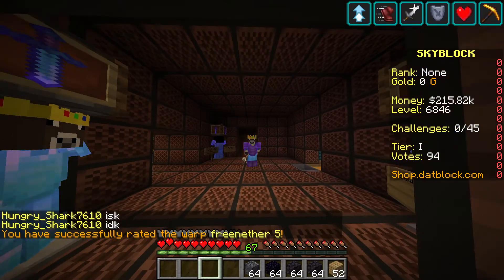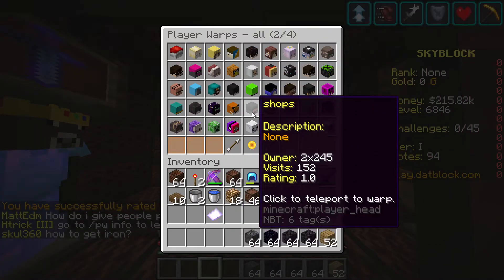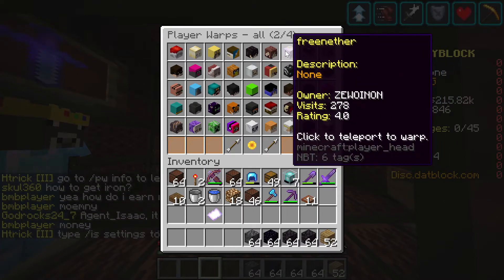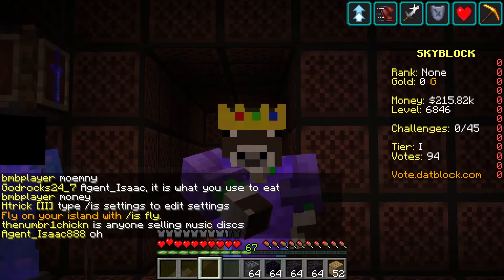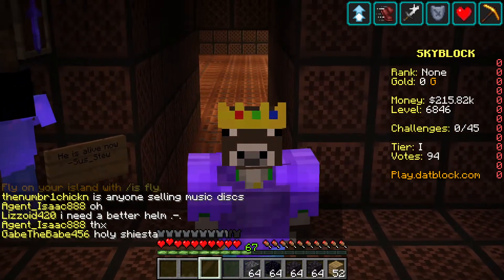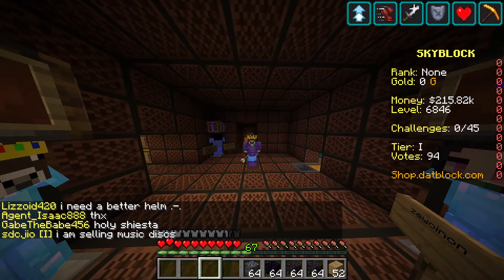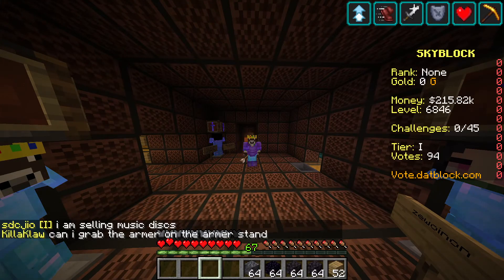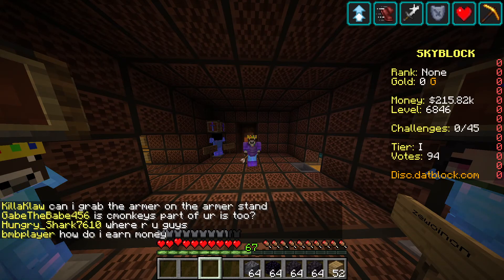Make sure you do slash PW rate free nether five. Thank you all so much — I don't know why but somebody would give us a 4.0 rating. At 1,000 visits I will give away 100,000 dollars in adus to one lucky person who enters their name. At 900 visits I'll set that up. Make sure you come to PW free nether. Thank you all for watching, hope you enjoyed this short informational video on how you can make a shop on the DatBlock server. Goodbye!